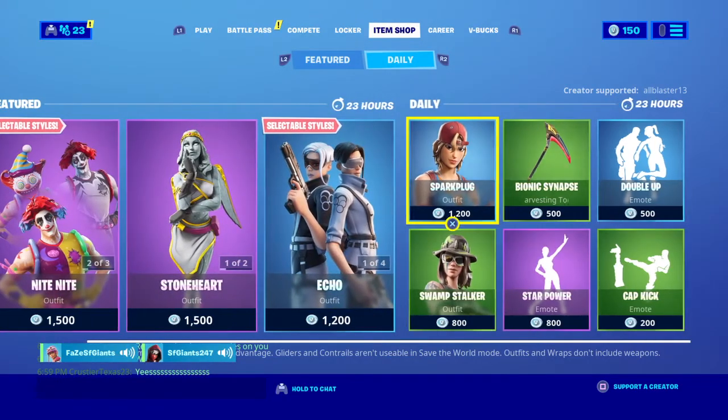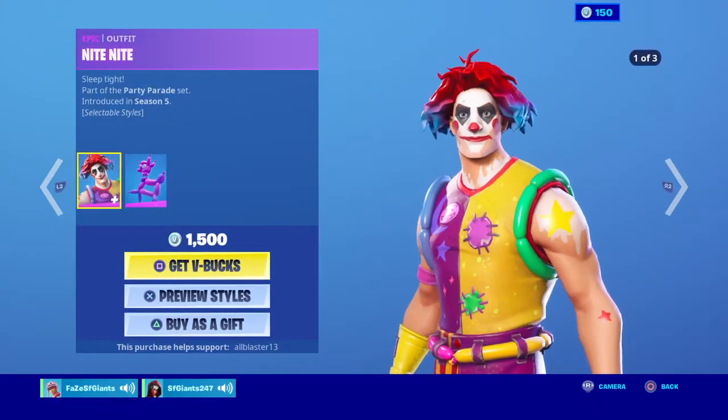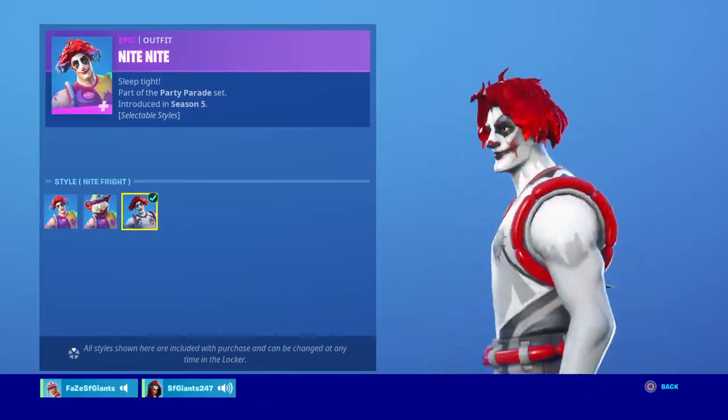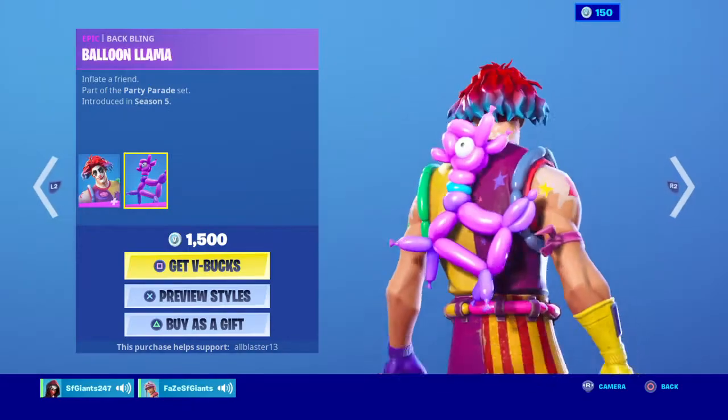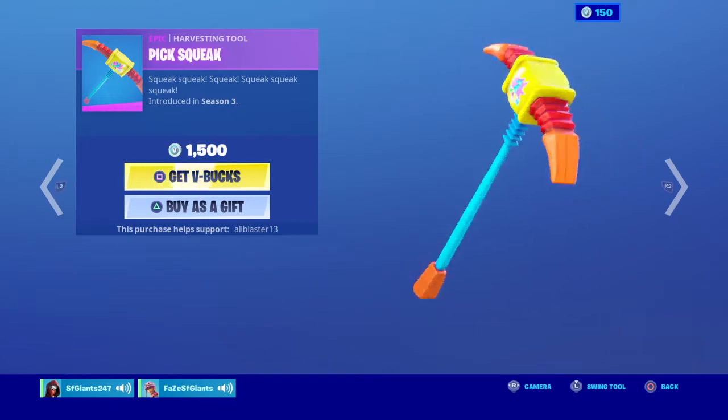Okay guys, so this is the item shop for August 4th. First of all we have Night Night with three styles, the Pennywise style right here, and the balloon llama backpack, and the Pick Squeak pickaxe, which is really expensive.